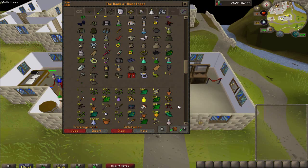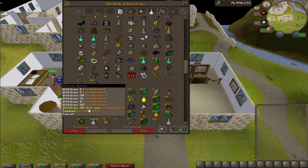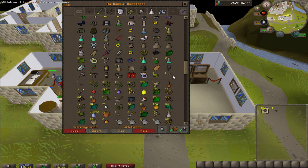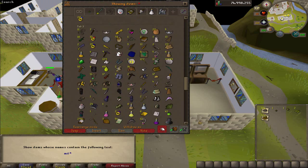All right guys, so I am finished grinding all the bird's nests. I only got one seed out of all those - pretty disappointed in that. And then all the yew logs I have in my bank were from the drop. So I'll put one... 500, and we had some mithril blades as well.